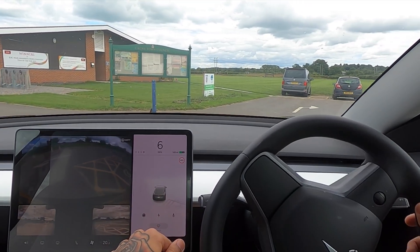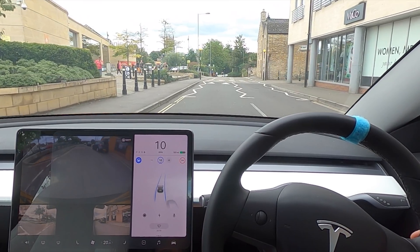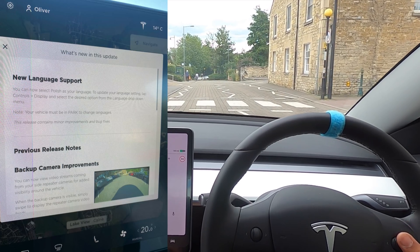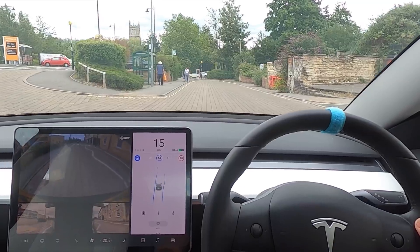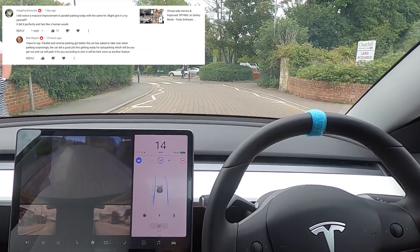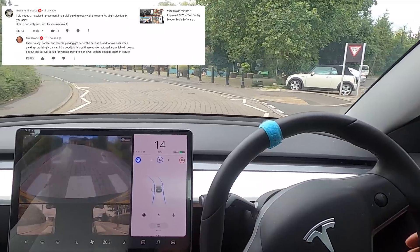Today I got a brand new update - 2020.28.1 has dropped and it brings with it absolutely no new features except one language update, but that's apparently not what other people have been telling me. I've read a lot that sometimes there are little improvements hidden within these updates, and I got a comment saying: can you test out auto park again, because I'm pretty sure it's had an upgrade and it now works really well.